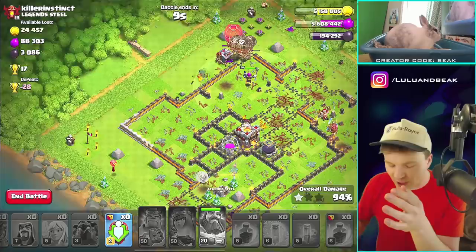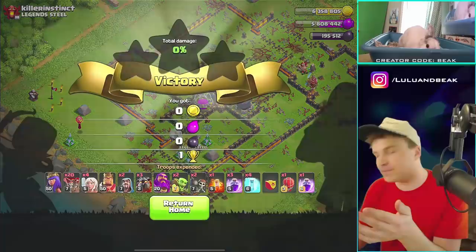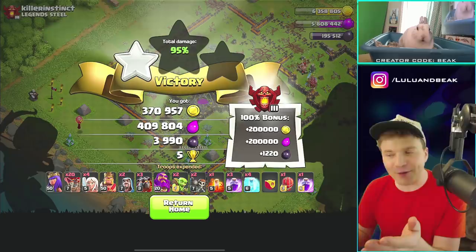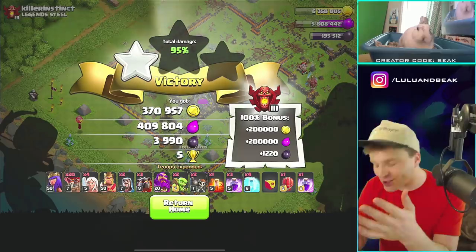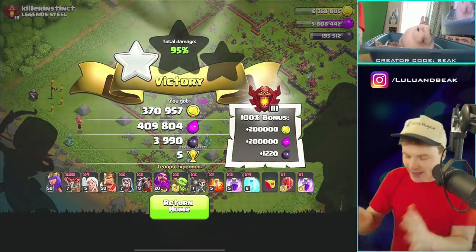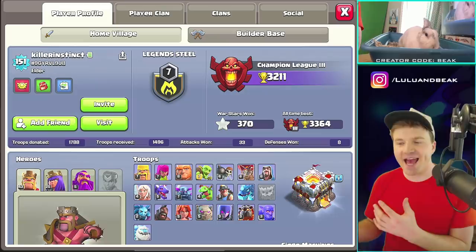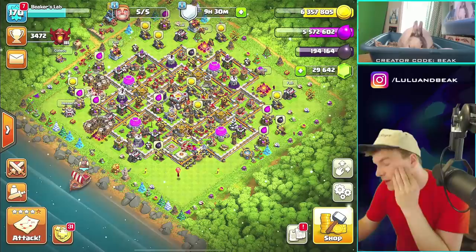I got super distracted by the rocks. I think I'm going to send this person a friend request so I can come check on their base and see if they keep the rocks forever. It would be really annoying — you can't just copy somebody else's base because you've got rocks you can't move. Wait — can he move them? I just realized: nowadays you can get a shovel to move things. Let's add friend.